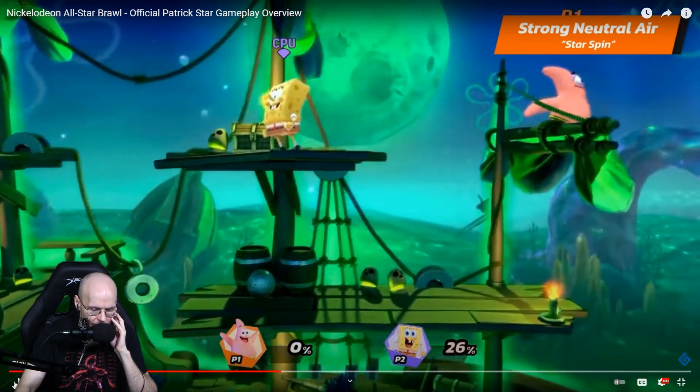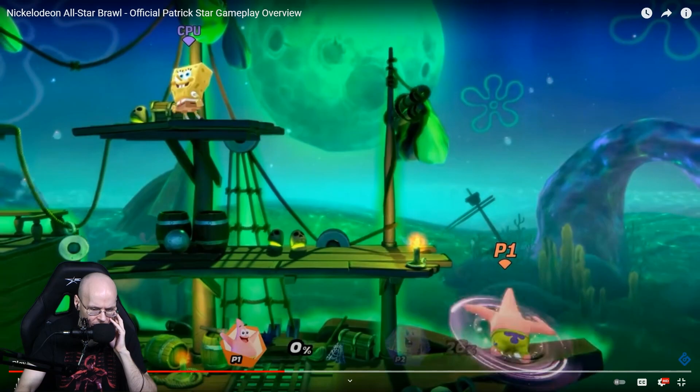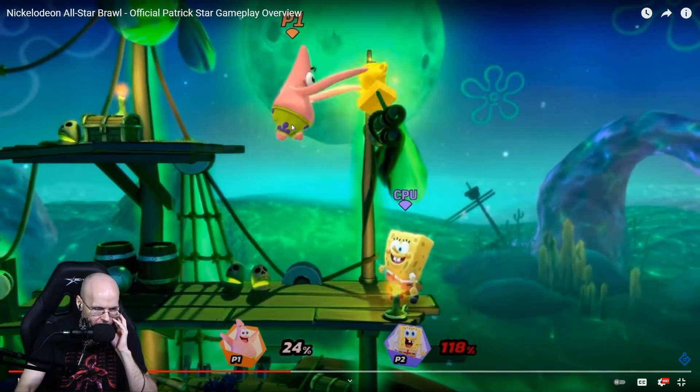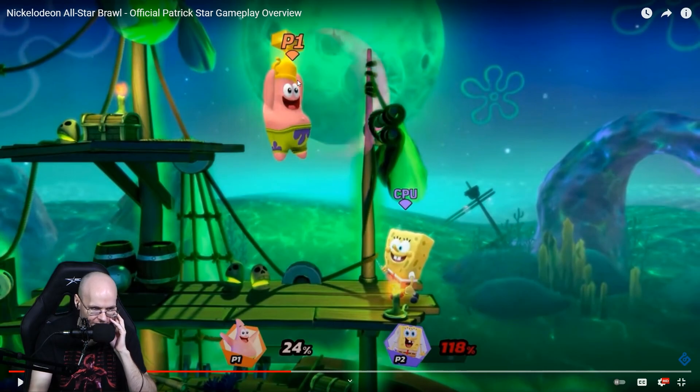His aerial up smash is pretty good. The knockback was very consistent — even if that's just base knockback, it's pretty consistent knockback. I believe this move would be very good and could probably be used for edge guards or any situation. It looks like he's holding it further in the air than on the ground version. Looking at this purple thing, if that purple indicates the hitbox — which it probably does — then that's a lot of range on an aerial up smash. I think this move might be worth looking into because it looks pretty good.